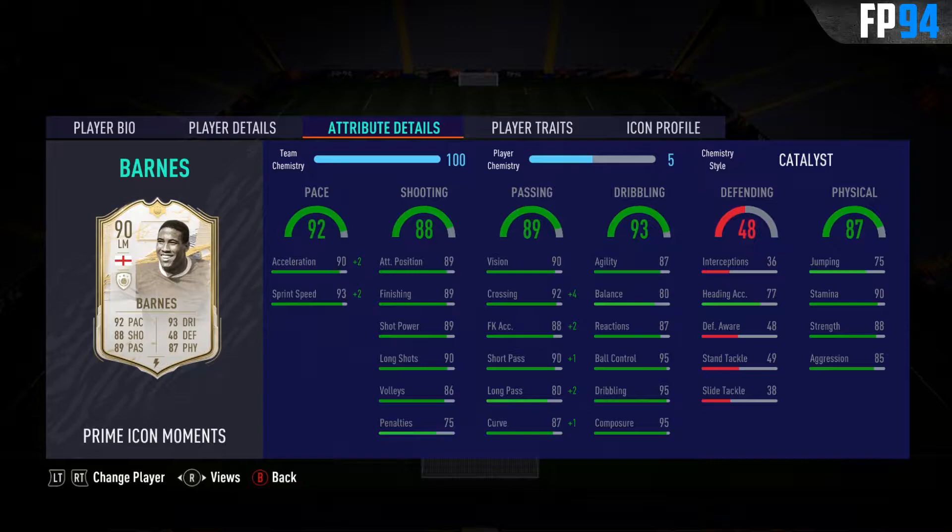If we jump to the in-game stats, we can see that he has 92 pace, with 90 acceleration and 93 sprint speed. Shooting looks really well-rounded on this card, with 89 attacking positioning, 89 finishing, 89 shot power and 90 long shots. You could of course boost that with the chem style if you want to. The passing looks really strong as well, with 90 vision and 90 short pass as the most important stats. Dribbling looks pretty nice as well, with only the agility and balance being a little bit low, so you potentially want to boost that with the engine chem style, and I do believe that is a viable option, considering his pace is already really good.